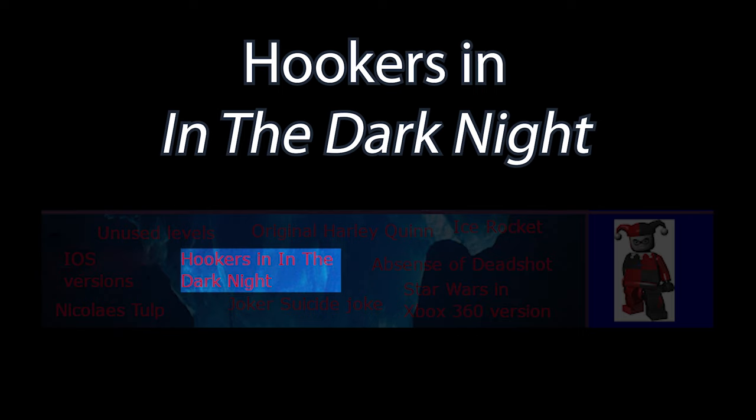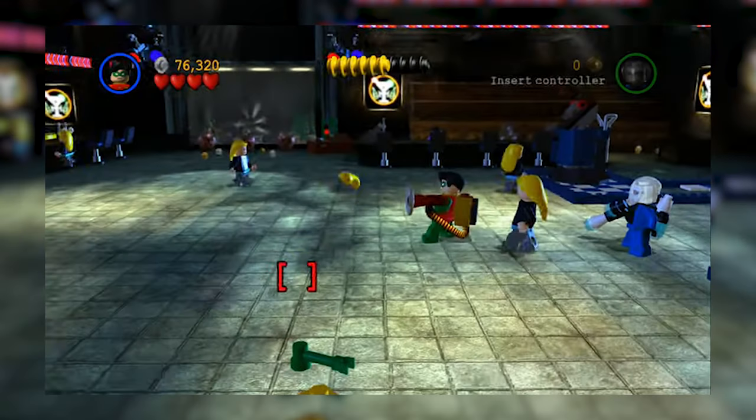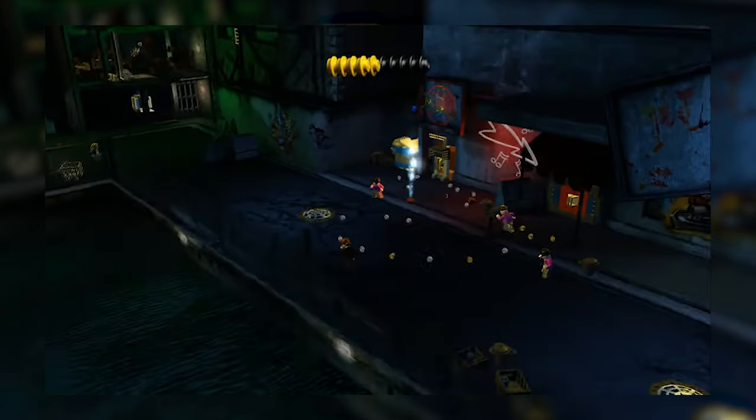The mission In the Dark of the Night features a very seedy dance club. Given the decrepit and run-down nature of Gotham City in this universe, it could be theorised that these dancers are doing more than dancing to make ends meet.